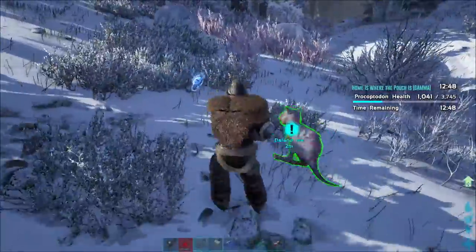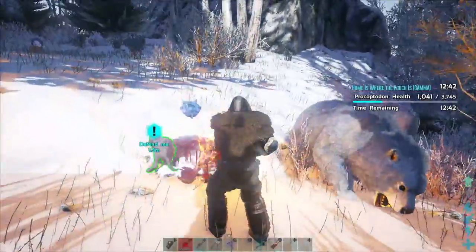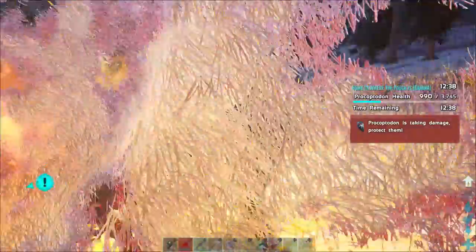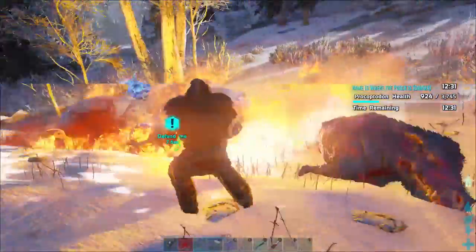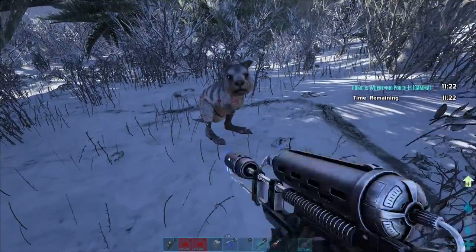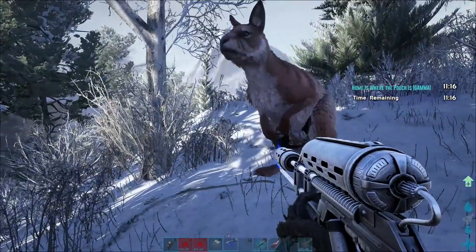I went through at least four primitive flamethrowers that needed to be repaired. If you're going to be using something like a shotgun, it should only take one or two shots for most of these creatures on Gamma difficulty. It's the Beta and Alpha that you're going to need actual dinosaurs and creatures for if you want to succeed.